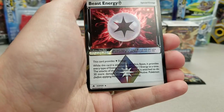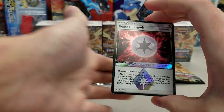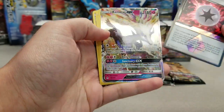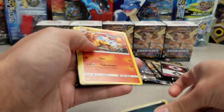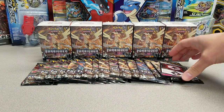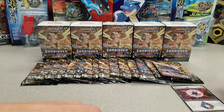Yeah, if you missed yesterday's video opening 36 Celestial Storm packs, that went pretty well. We didn't get any prisms in that video, but aside from that, hey, we got a Sturdius GX as well. But aside from the lack of prisms, it went pretty well. If you missed that, definitely check it out when you get the chance. I highly recommend it.